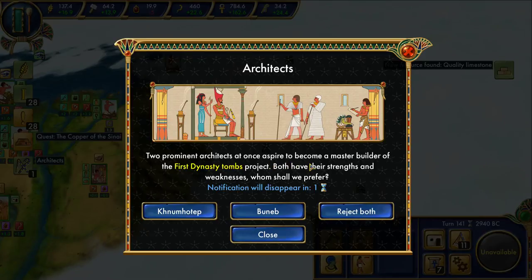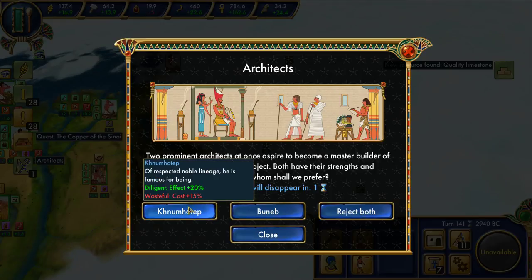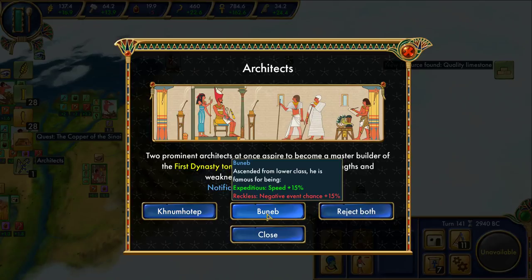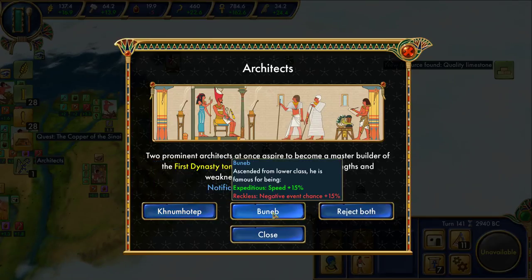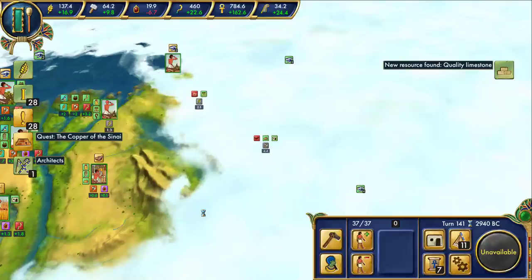Architects event: two prominent architects at once inspired to become a master builder of the first dynasty tombs project. Both have their strengths and weaknesses - whom shall we prefer? The effect is plus 20%, the cost is plus 15%. I definitely do not like this one. The problem is I'm not sure I completely understand it - the effect versus the cost. Is this just the initial cost or does it include the upkeep? If this includes upkeep, I would not want to do it at all. We'll do it anyway because it does math-wise come out ahead, but definitely don't care about the speed.